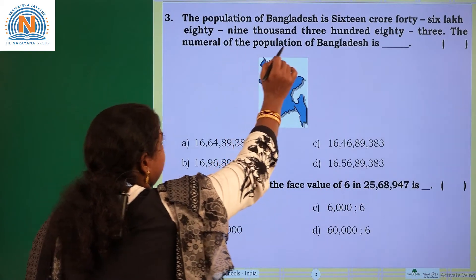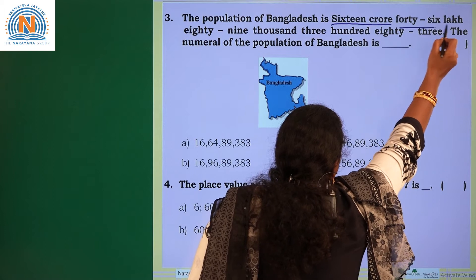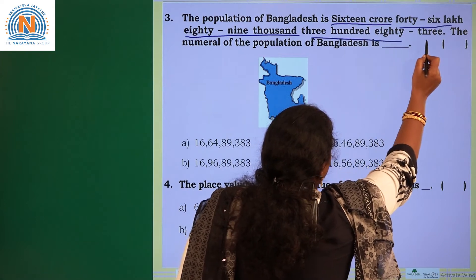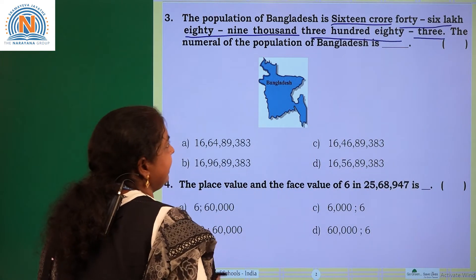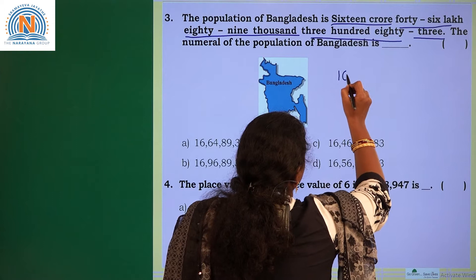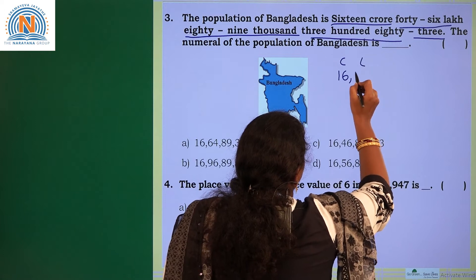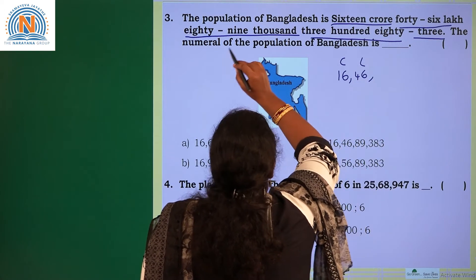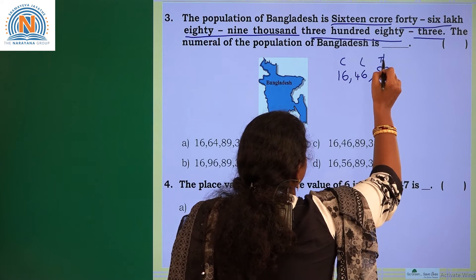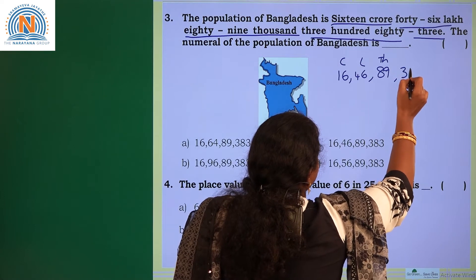The population of Bangladesh is 16,46,89,383. How will you write this? In the crores period you are having 16, so the number is 16,46,89,383.